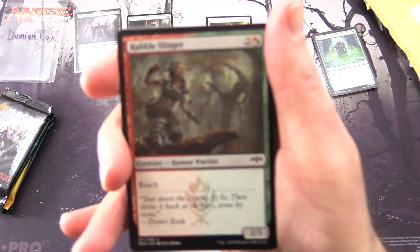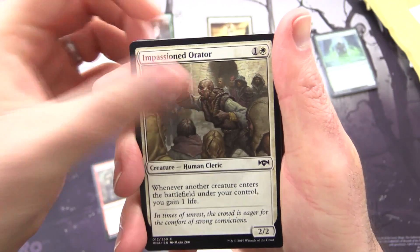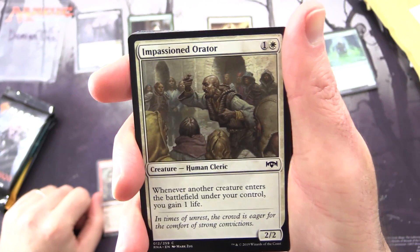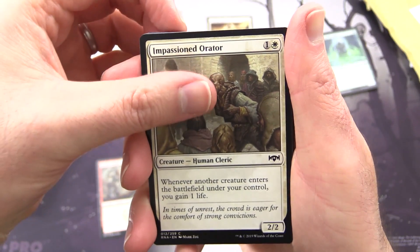Let's see how we do with Ravnica Allegiance. We have Rubble Slinger and Impassioned Orator — a Human Cleric, 2/2 for 2. Whenever another creature enters the battlefield under your control, you gain one life. So we're getting all the clerics today — that's a bit of a surprise.